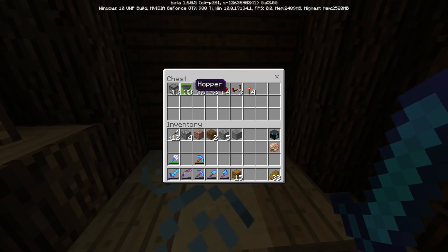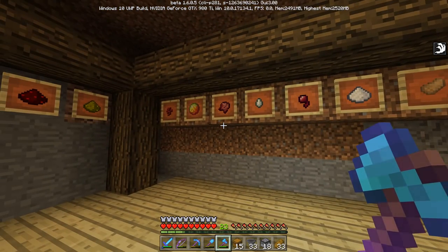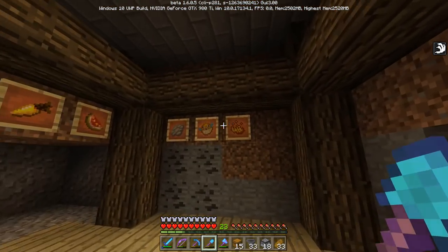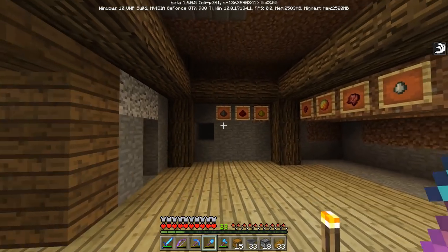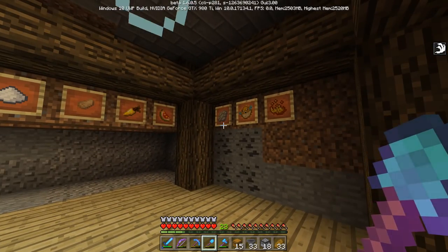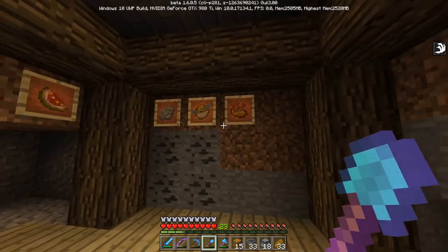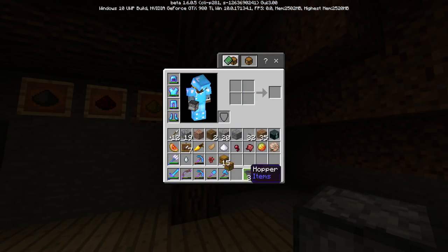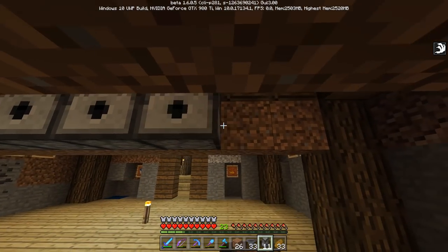The dispensers are going to go up where the item frames are, and they're going to be faced backwards. I set up the item frames because I wanted the room completely filled and needed to make sure I had all the ingredients. I think this covers everything you can brew with — I do have one extra spot, so if I'm missing something just let me know. Since I know this is the right size, I can take all that down and get started with the actual construction. The dispensers just go in backwards.